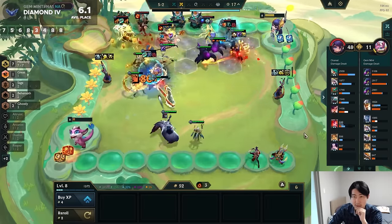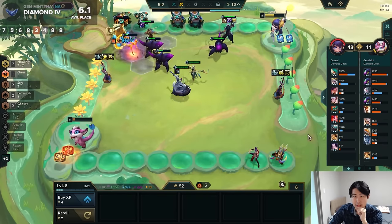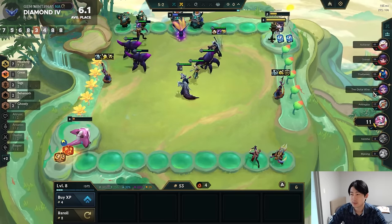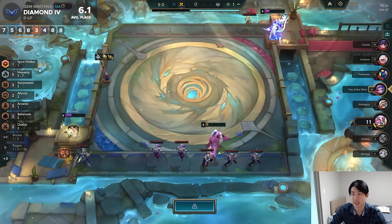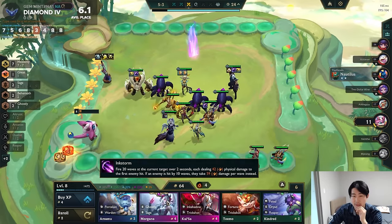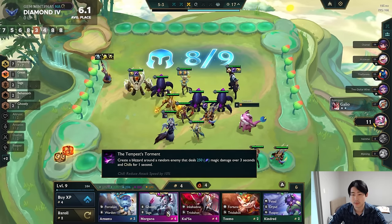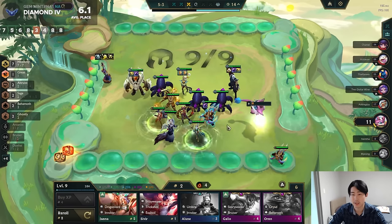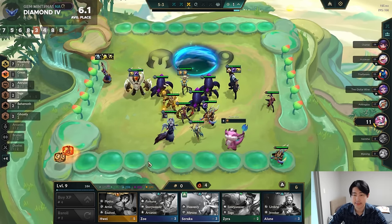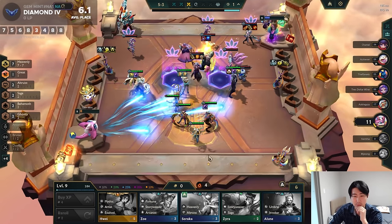Even Bard gets crushed. He's not at Bard 3 yet though — we'll have to see if we can handle a Bard 3. This guy went level 9. The guy who was contesting is still alive — he's playing Irelia. I think I'm gonna level up here because we could die. We need Rakan, not Morgana. Actually Hue doesn't do anything for me.